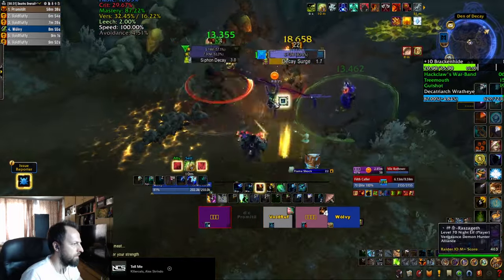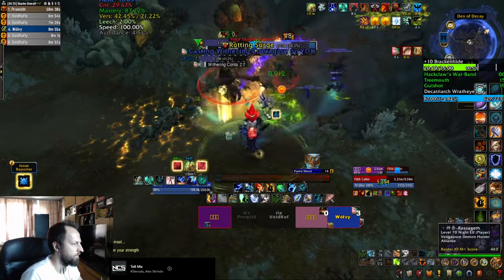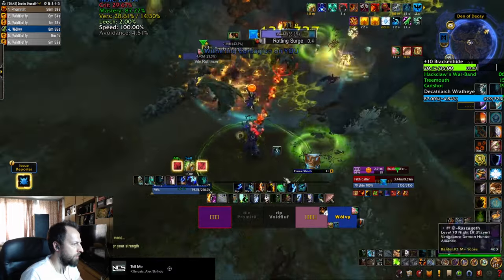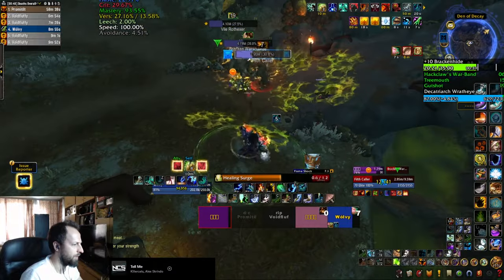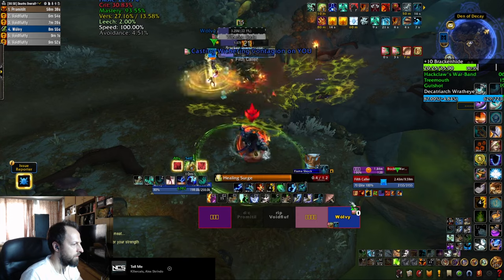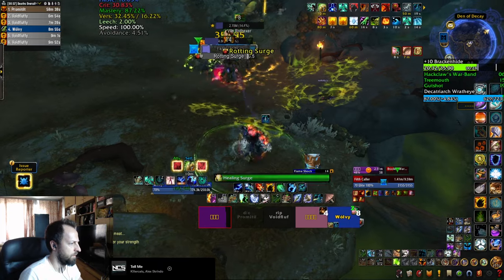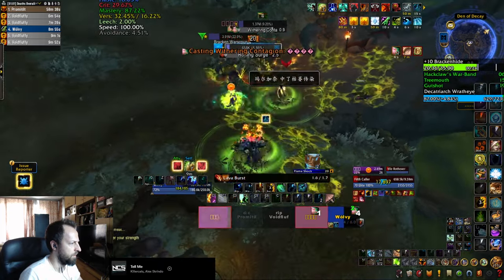The next area has a bunch of Decayed Elders, which are going to keep casting DK Surge at players — interrupt as many of these as you can, and save a stun or a knockup for their Rotting Surge, which casts green swirlies around the room. At the same time, the Rothexers are going to put a disease on you — a big green circle that stacks, does damage to you, reduces the damage that you do, and spreads to players nearby standing inside that circle. Another very nasty piece of business to deal with if you don't have a disease dispel in your party.